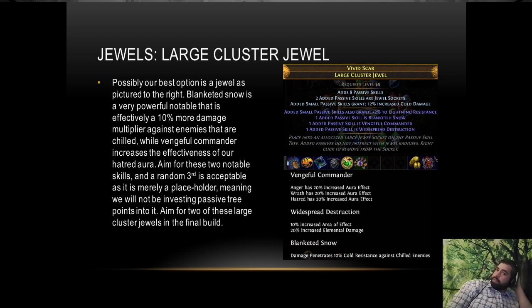For our large cluster jewel, I only have one right now — I need to finish making another. We're looking for Vicious Commander and Blanket of Snow together, and the third mod can literally be anything. Looking at the cluster wheel structure: you have the jewel socket, then one point, then Blanket of Snow and Vicious Commander, then your jewel sockets. Blanket of Snow gives 10% fan against chilled enemies — insane damage boost. Vicious Commander gives increased Hatred effect, which is big.